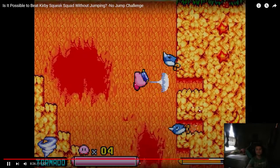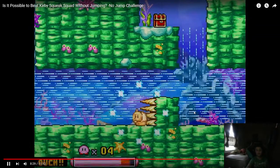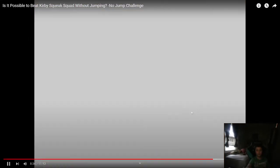The water section isn't super difficult, it's just annoying because any hit you take in the underwater sections causes you to lose your copy ability, generally in an irrecoverable fashion. Now back to Tornado Domination.